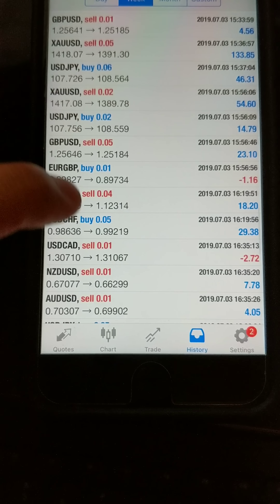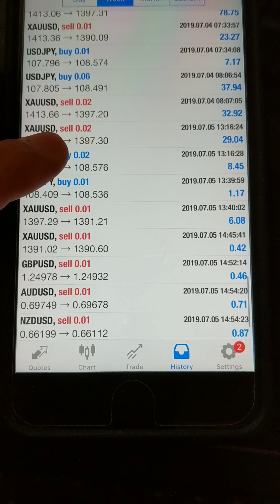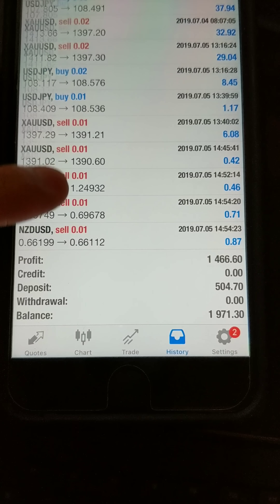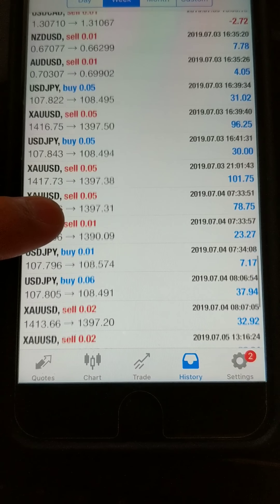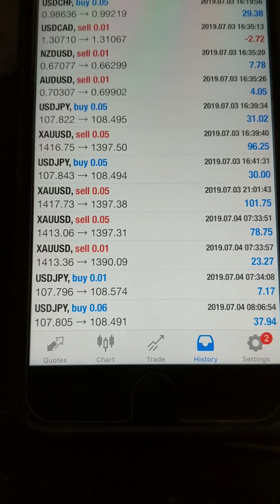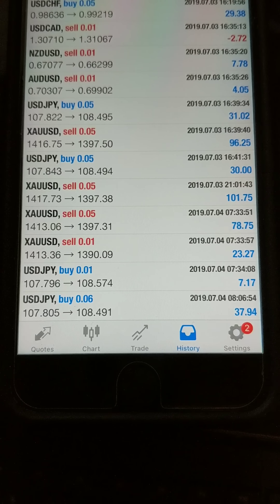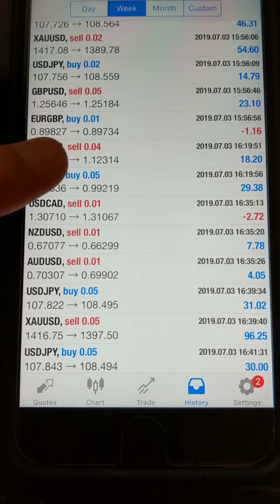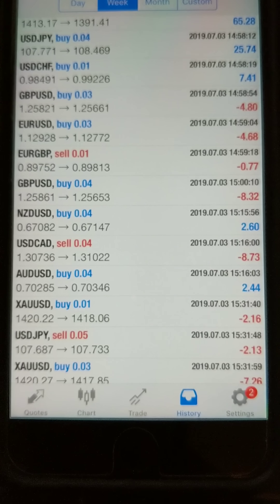There were some 0.06 and 0.07 lot sizes, but nothing higher than that. The gain was $1,466 in profit off a $500 deposit. Look at the 0.05 compared to the 0.06 lot size — look at the profit margin difference of gold at 0.05 and 0.06 versus USD/JPY. You can see most of the profit was from gold, and it's all micro lots.